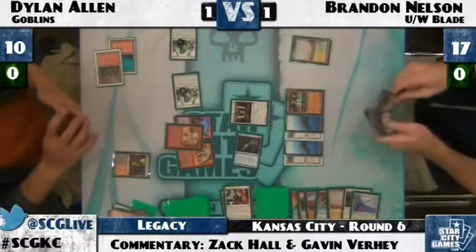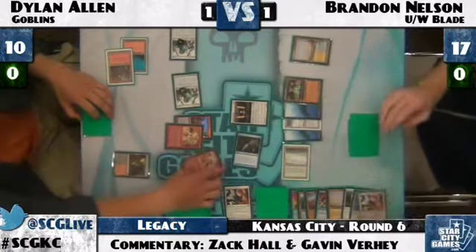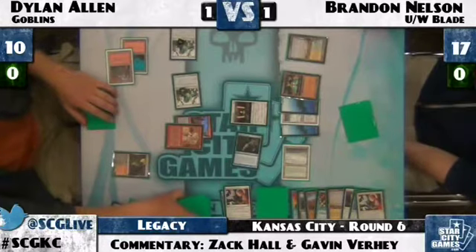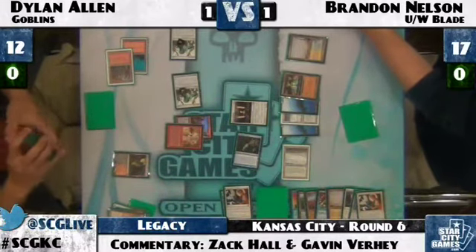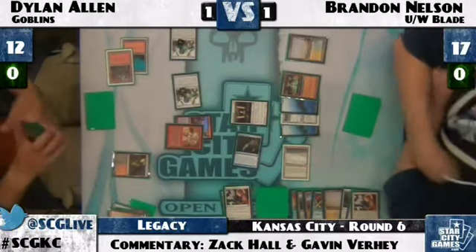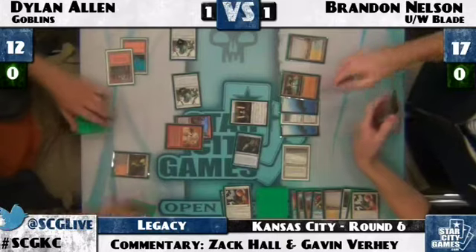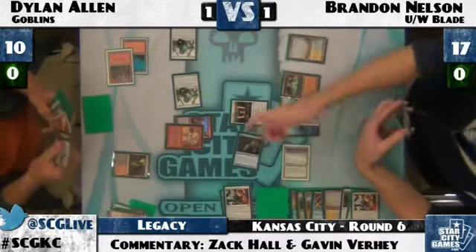Dylan plays another Matron to claw his way back in. Brandon responds by Swordsing the Warchief — identifying it as the only real threat giving haste and making Goblins cost less. The vials are on four and three, meaning Dylan could put Siege Gang into play if he had it. Dylan's Goblin Matron is searching through the deck. Brandon Swordsed the Warchief to make sure Dylan can't get anything too absurd — can't go get Siege Gang and easily play it next turn. There's a Red Elemental Blast passing by, so Dylan did side those in.